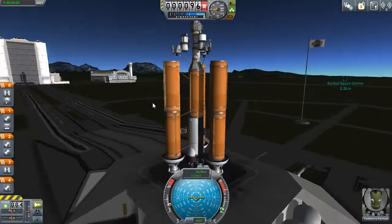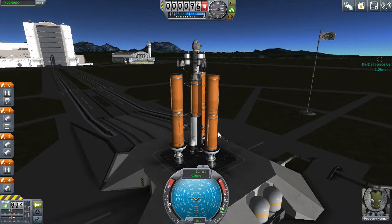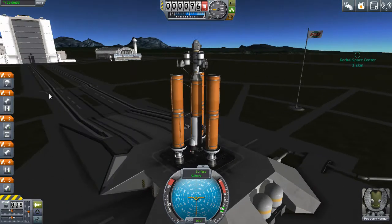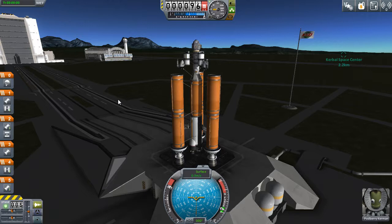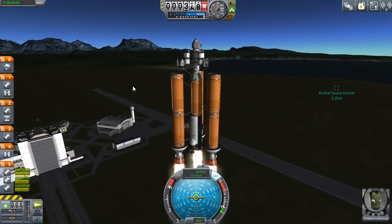Alright, we have the Minmus biome lander out on the launch pad. These three engines are going to fire off - we'll see how quickly they burn through the fuel before we ditch them. Then we decouple and the next engines start up, then we decouple again making sure I don't completely destroy this ship before getting to Minmus. Podberry is in the cabin and full throttle. Not bad - didn't rip the ship apart. It's not going as fast as I would have expected but there is a lot of fuel on these engines.